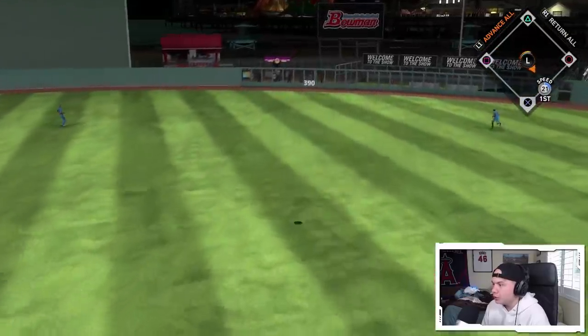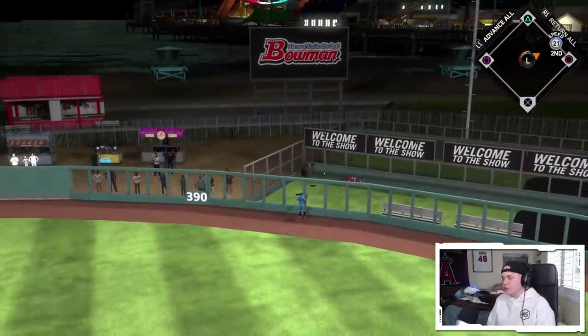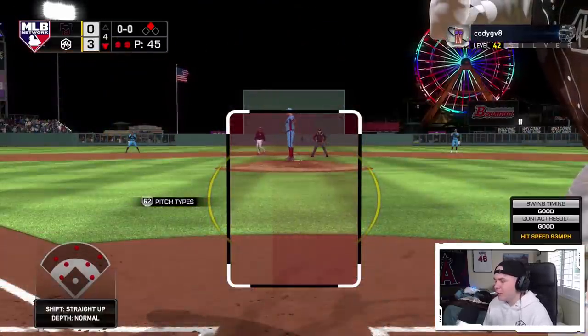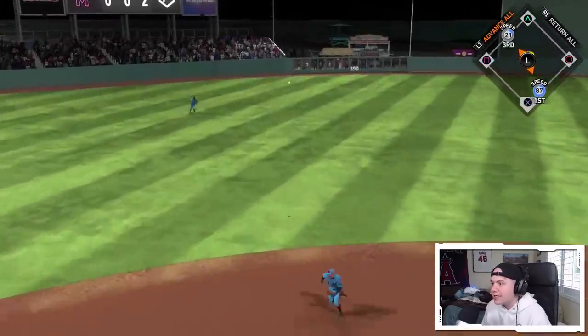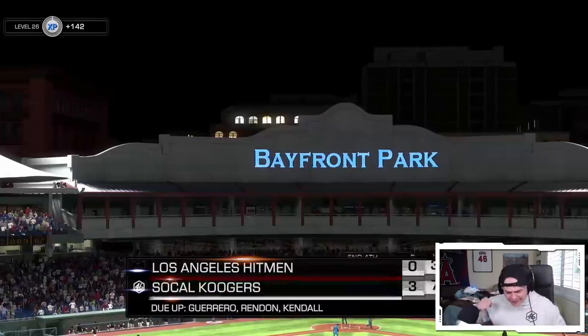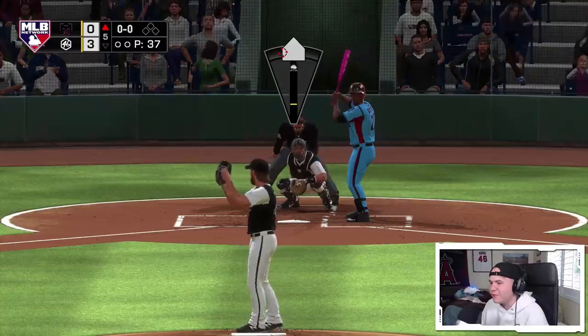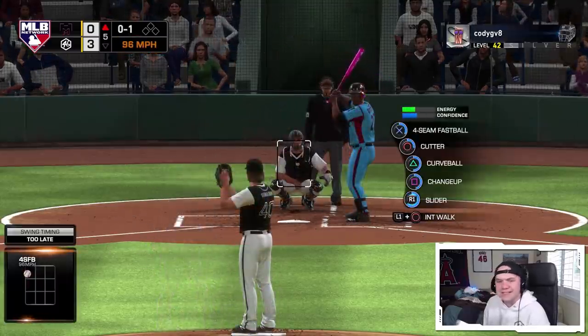Look at Mad Bum — Madison Bumgarner's got some pop! Ground rule double, two outs in the fourth inning. Perfect PCI sets up Roberto Alomar — get down, get down. He made the play. Vlad just robbed a hit from Roberto Alomar. He should be two for three — that's rough, you hate to see it.